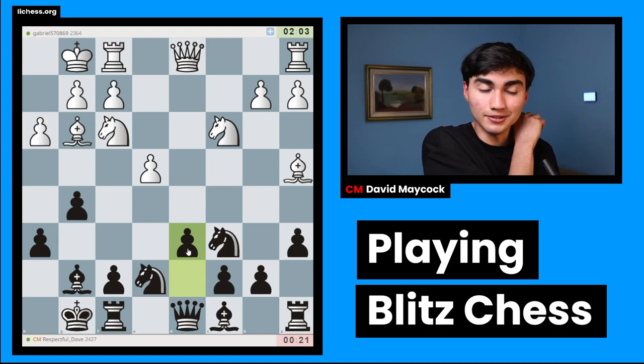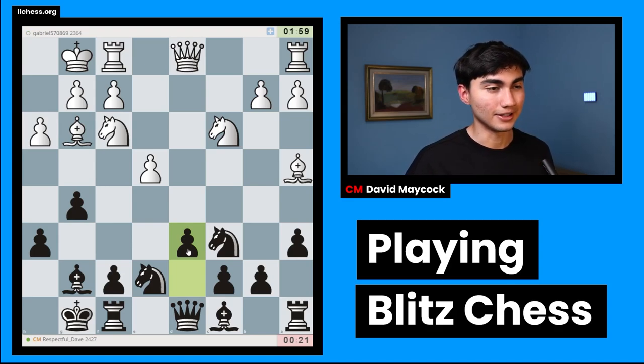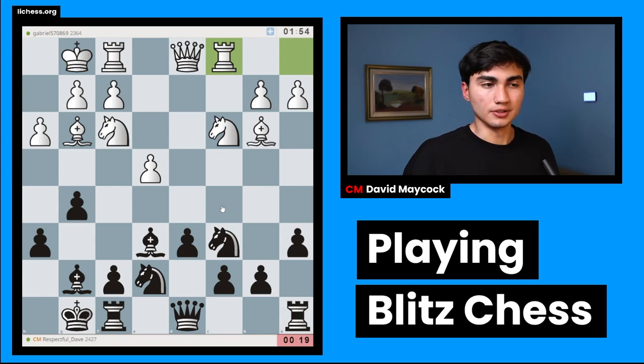Maybe I should have waited for white to go knight d5 — something I realized a bit late. Either way, I'm playing d6. My opponent plays bishop e3, I'm going to play bishop e6. We are down on the clock, and if you've watched this series — Blitz Chess, this is number 26 — you'll realize I'm not very good at managing my time.